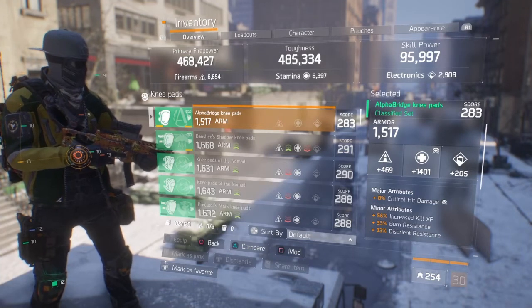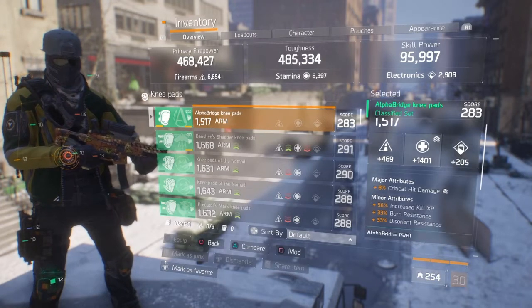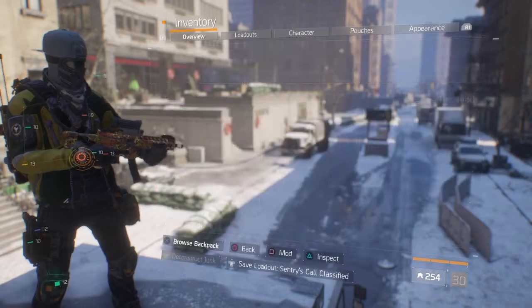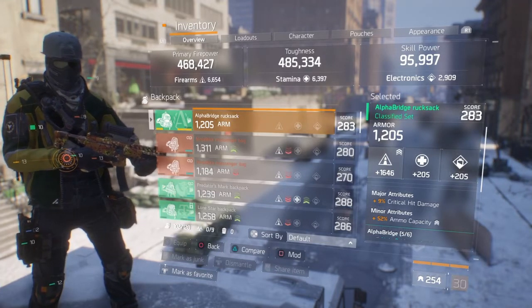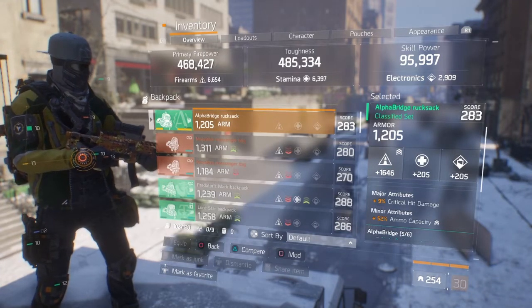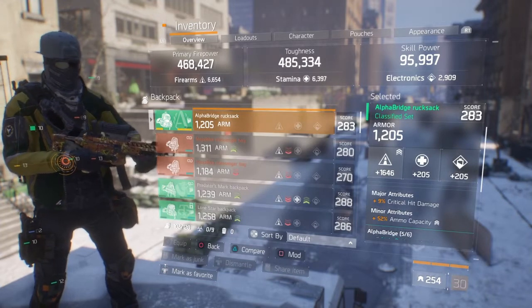983 in armor — overall a decent mask. Moving on to the knee pads: 1,517 in armor, a little low, but maxed out on stamina at 1,401. Major attributes: eight percent crit damage, and in the minors some burn resistance, distort resistance, and increased kill XP. In the mod slot: 264 firearms, 31 health, and a five-and-a-half percent first aid self-heal. The backpack has 1,205 in armor — I still have ways to go optimizing these pieces but it's doing quite well.